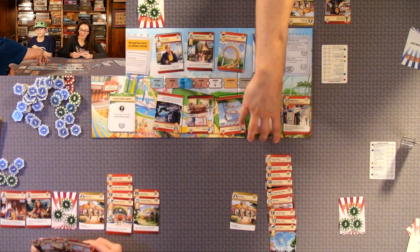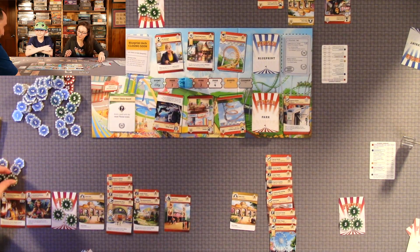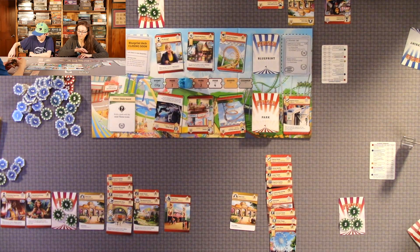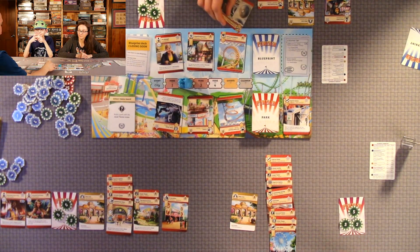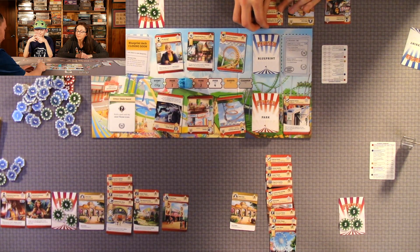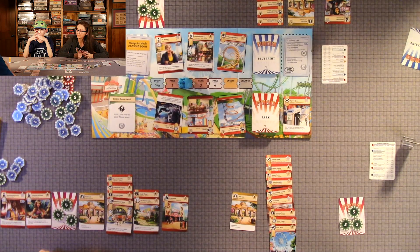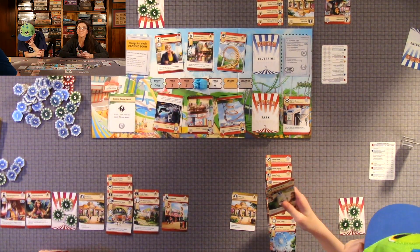Once I have money, I can actually build. I'm going to build this freak show attraction for four coins. I'm going to build this one for five. We're already on park three — this game goes fast, the rounds go so fast.